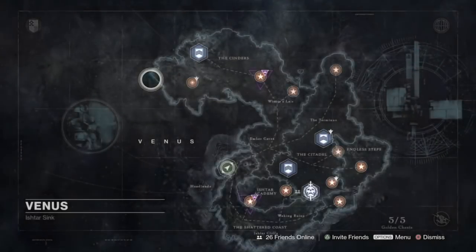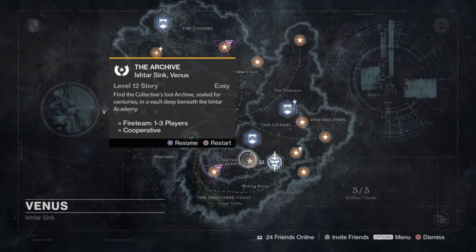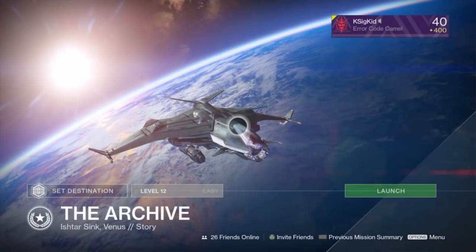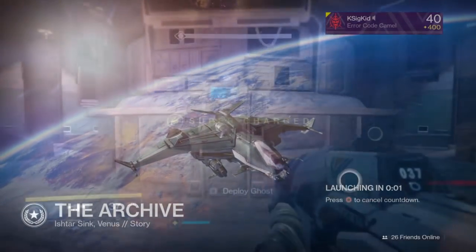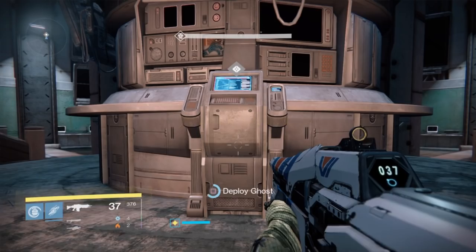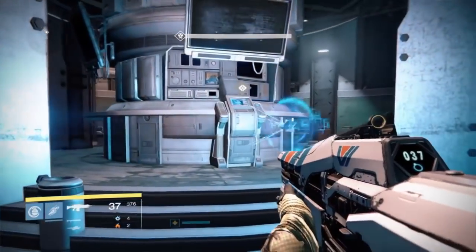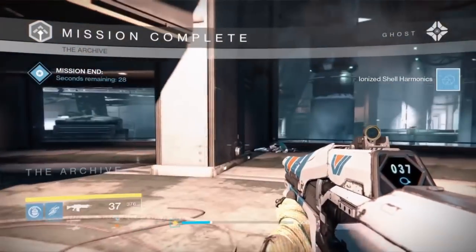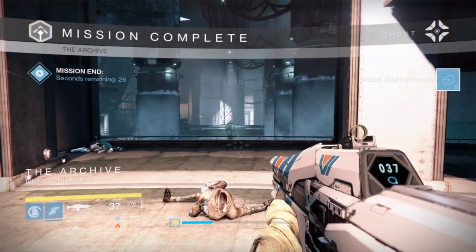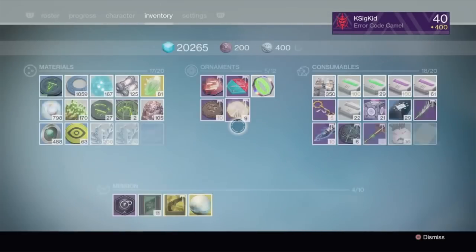I always get started by doing my Venus story mission, and I'm lucky enough to have a checkpoint. A checkpoint is completely fine — I'm just going to resume. It doesn't matter if it's easy mode or normal; I basically spawned in right at the beginning of the end, killed the final wave of enemies, and once my ghost is finished scanning, this part is going to be over. So if you happen to have a checkpoint, you're good to go; otherwise just do the complete mission, and you don't need to do it on hard — normal works just fine.